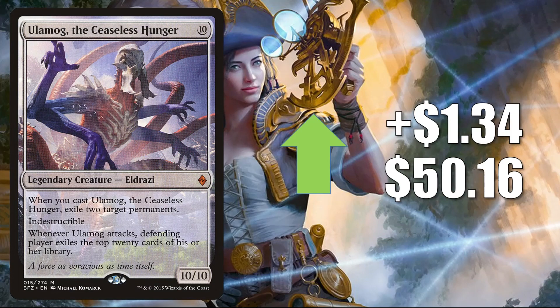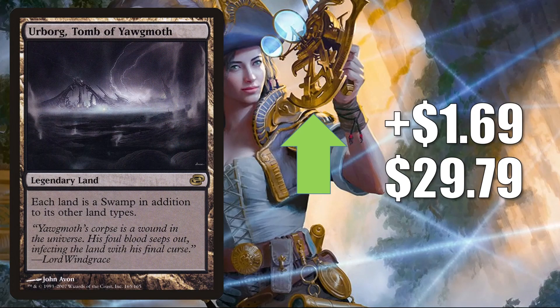Number two is Ulamog the Ceaseless Hunger — a card that actually does see Pioneer play — going up $1.34 to $50.16. You'll find this one in Mono Green Planeswalkers. In Modern it's in Tron builds. Legacy, it's in Mono Green Cloudpost. In Commander, it's in Kozilek the Great Distortion and more. Number one is Urborg Tomb of Yawgmoth — the one from Planar Chaos — going up $1.69 this week to $29.79. In Pioneer it sees play in Mono Black Aggro and Rotcleaver Pyromancer. It also sees Modern, Legacy, and a lot of Commander play — great with Cabal Coffers.